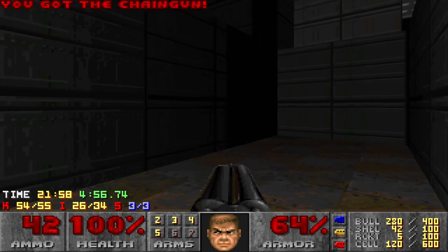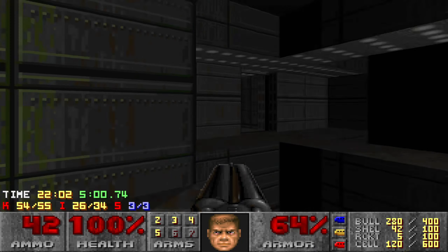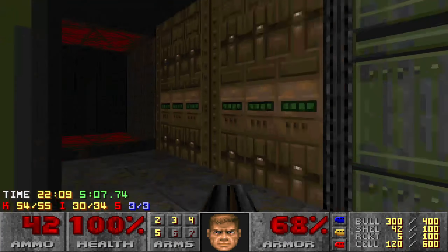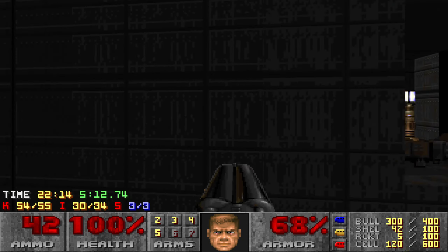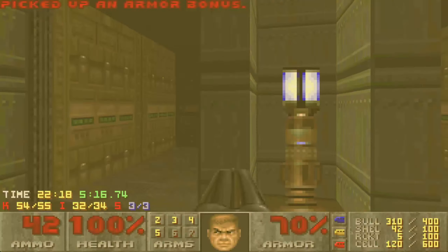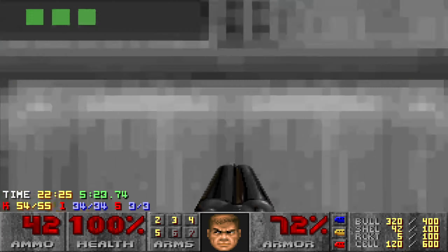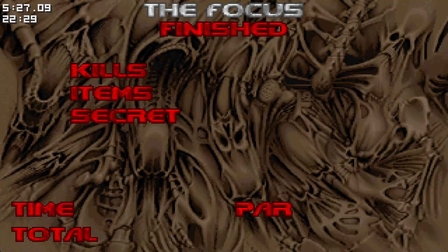Okay, and we have another teleporter over there. These probably take me up to the sides. So let's head on up. There is... nothing here. Oh, and then that takes me back to that side. But I need to go to that side — there's a switch on the wall there. The last enemy, I imagine, is probably in the exit. Sure is. Beautiful. All right, moving right along.